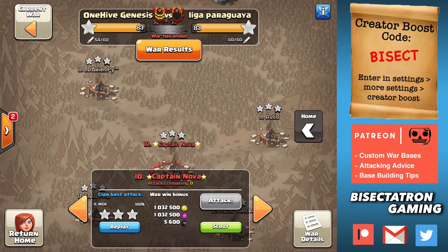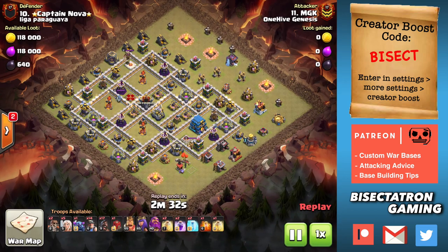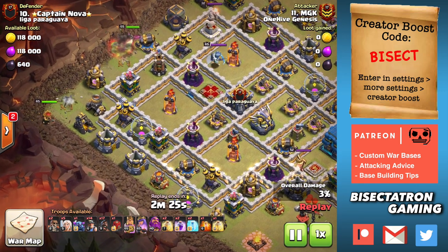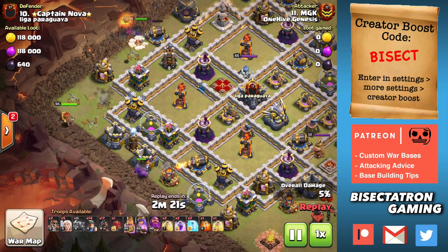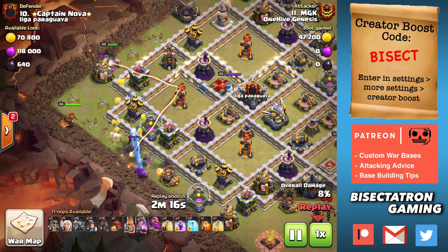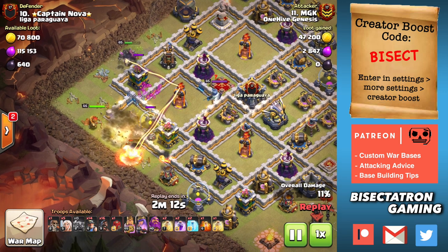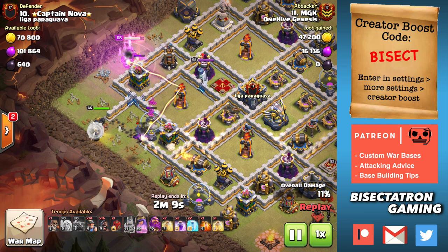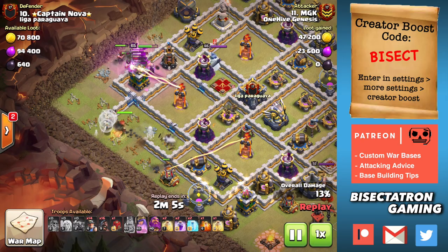Let's take a look at some of our attacks. A lot of our clan members are not using super troops because they're not allowed in CWL, so a lot of people don't want to get them going on their accounts if they won't be able to use them for the weekend wars. But we still have a few attacks to take a look at. This is a hybrid attack — substituting half of those Miners out in favor of Hogs. Another Queen charge, and this is another Queen charge you typically wouldn't think to do — it's just too difficult otherwise.